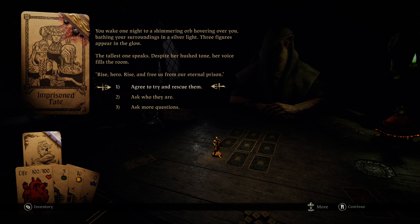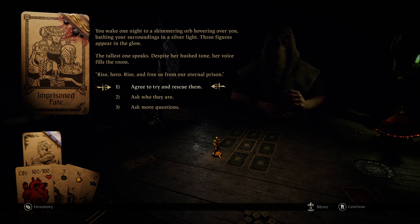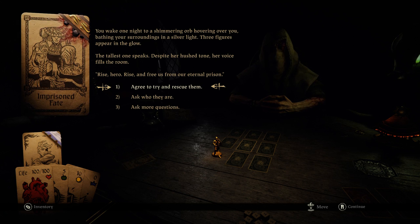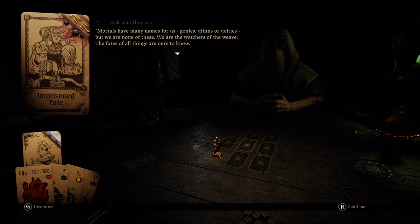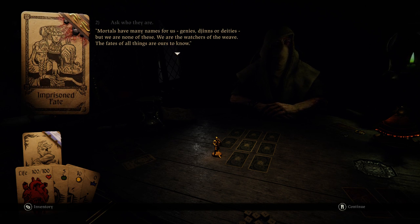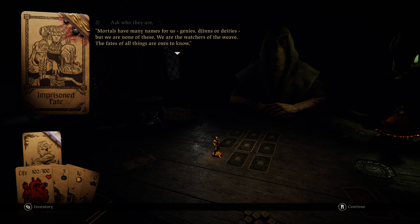You wake one night to a shimmering orb hovering over you, bathing your surroundings in a silver light. Three figures appear in the glow. The tallest one speaks — despite her tossed tone, her voice fills the room. 'Rise, hero. Rise and free us from our eternal prison.' Who are they? Mortals have many names for us — genies, djinns, or deities. But we are none of these. Under the watchers of the weave, the fates of all things are ours to know.